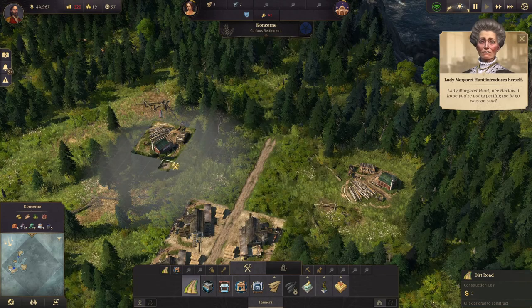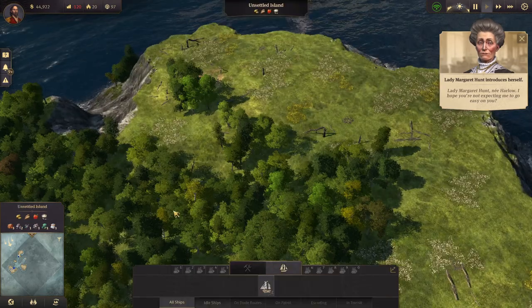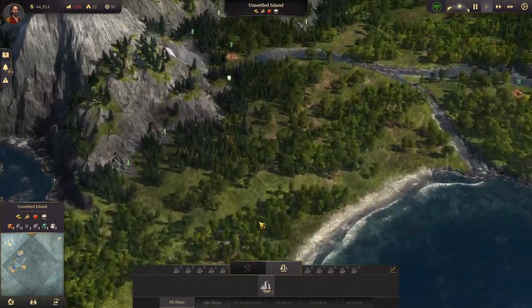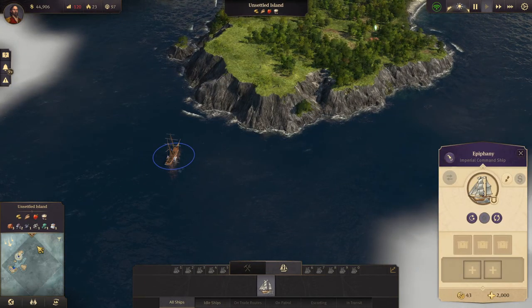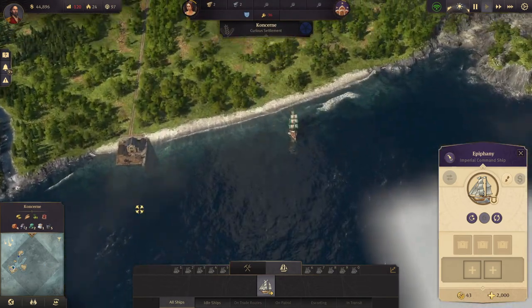Lady Margaret Hunt — we found Maggie. And here is red peppers, so that's good. That's the first island we're going to settle.